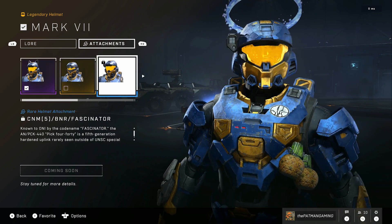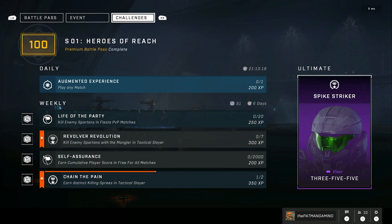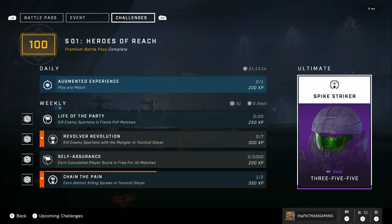If you complete all of your weekly challenges, you will also get a pretty cool-looking visor called the 355 Green Visor, which is technically tied to the Tactical Ops event — similar to how previous events handled their weekly ultimates, with the weekly ultimate being tied to the event.